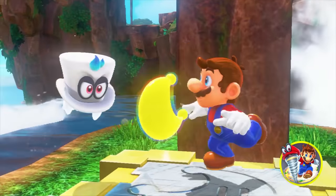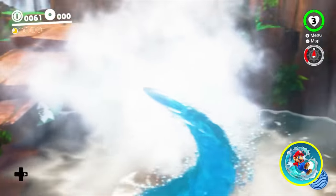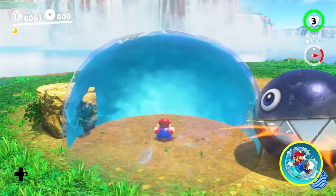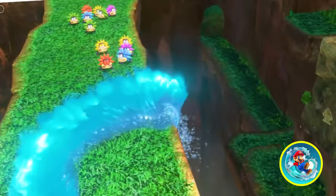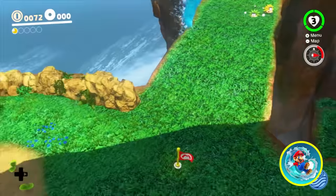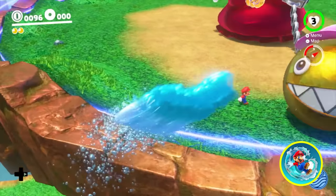Now we have unlocked the power of water right beside the falls. Now we can control water. Very cool. We even have a force field now. Oh, I think I pushed it away. Get him, water ninja Mario! We are too busted. This is not even fair for Bowser. Let's give your pet a good bath.